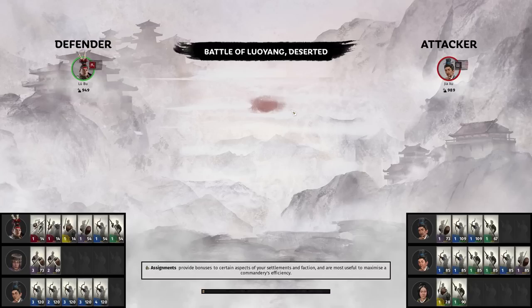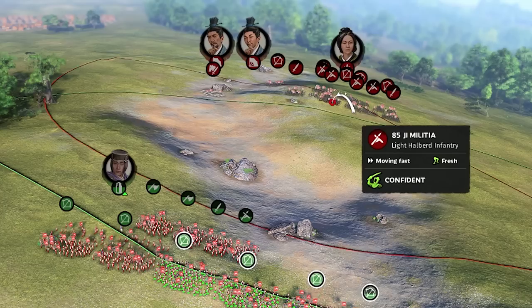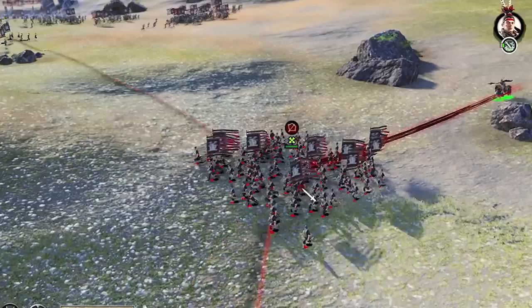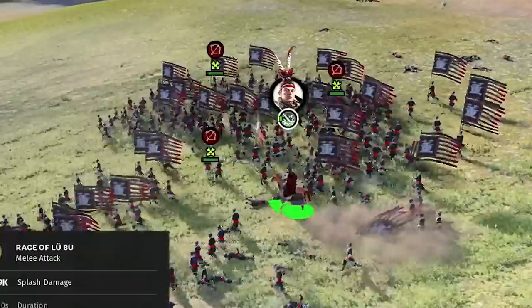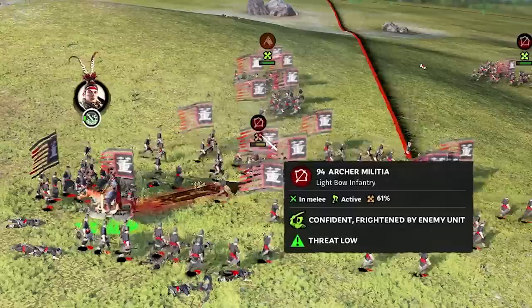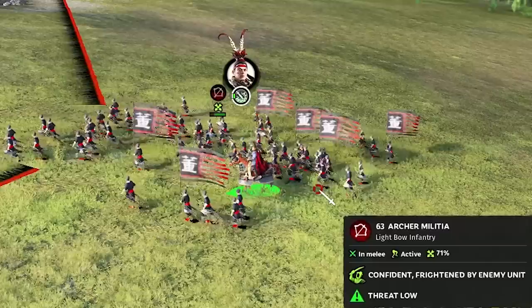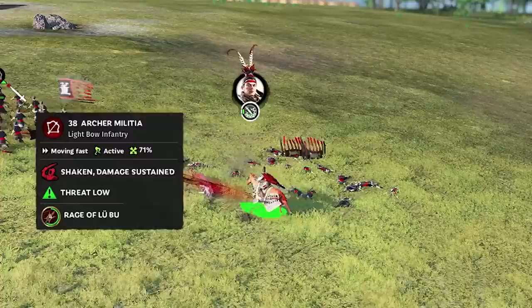Lu Bu has a 0% chance to get captured. One thing I noticed in the lumberyard battle: he took no damage from ranged projectiles — the only damage was reflected from enemy pikemen. The plan is bowmen fight their G-militia pikemen, horses take their cavalry, and Lu Bu goes for the archers alone. He takes out 5, then 10 — we use Rage of Lu Bu. He seems to have wiped an entire archer group.